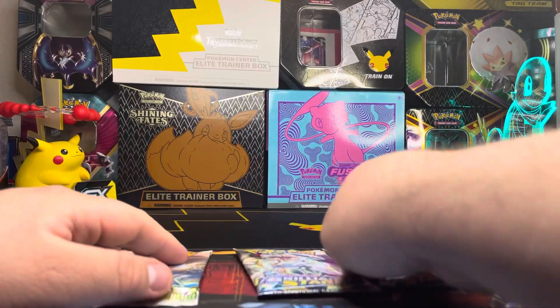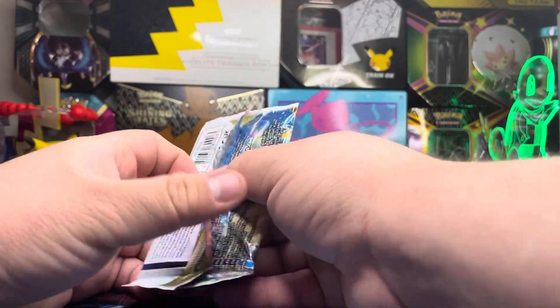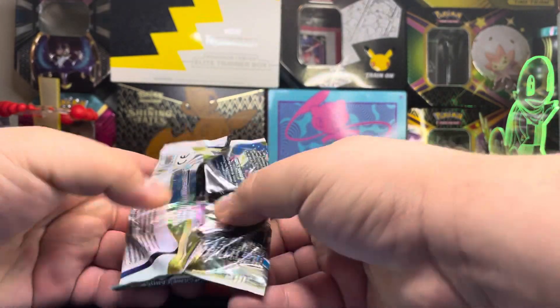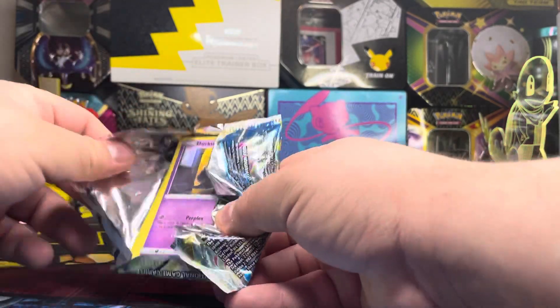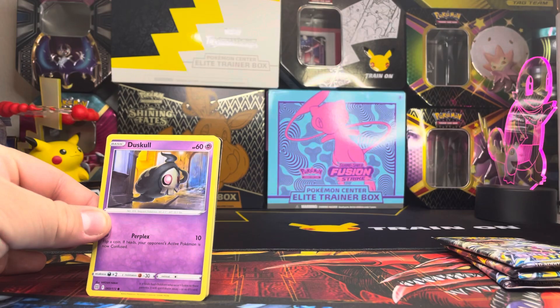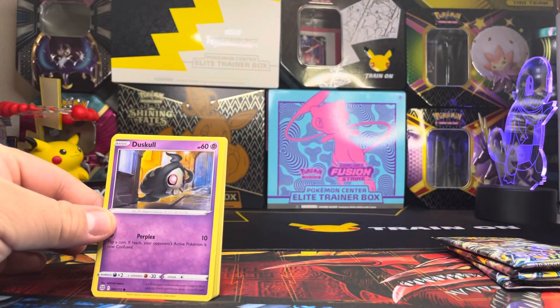We're gonna go ahead and open all four today. I like the new set, I like the style, I like the look of it. Of course we're trying to pull the Charizard, but if we don't pull the Charizard, that's fine with me — as long as we get to pull some of those new trainer arts that I've seen everyone pull lately.